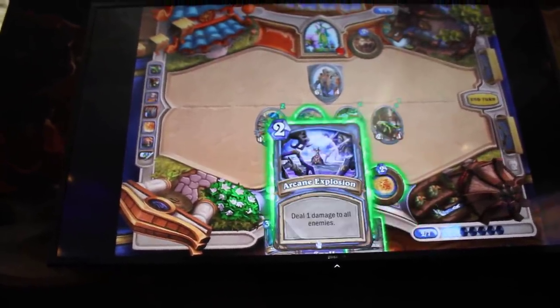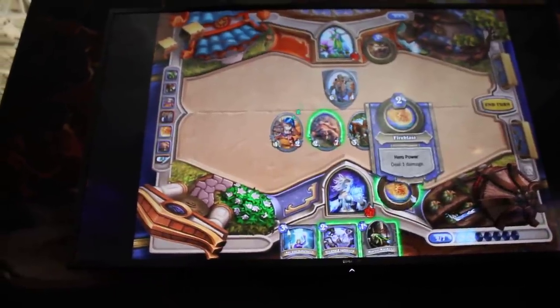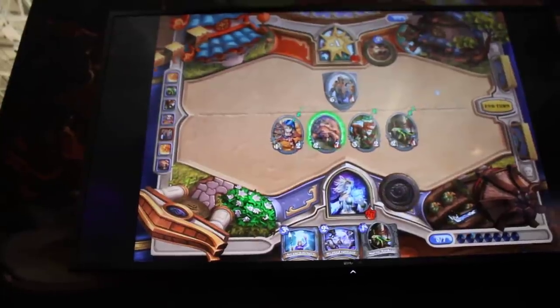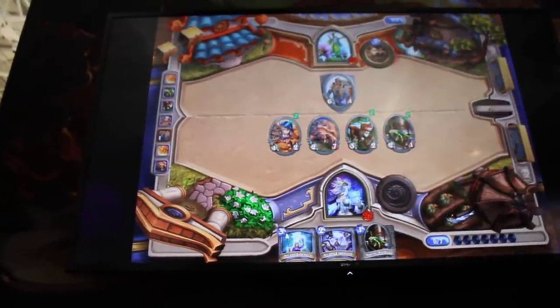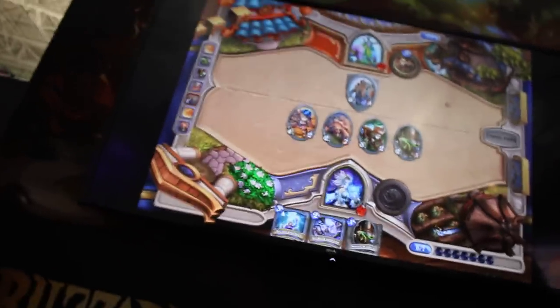So he's starting to play a couple of his minions now. He's running low on cards though, but he does have Arcane Intellect to draw him a couple more cards. He uses his hero power to deal 1 to the enemy hero. He could have done 1 to that minion — maybe he's going to kill it next turn — but then he leaves it open, maybe he's going to heal that guy.